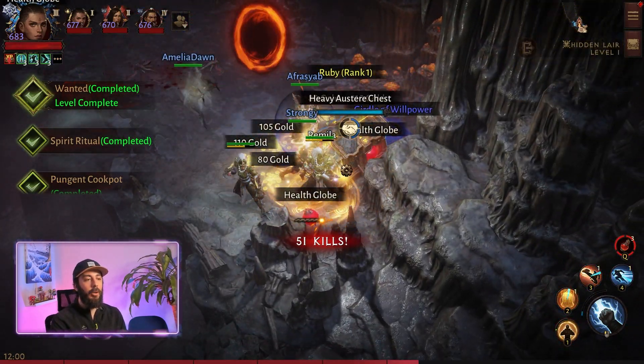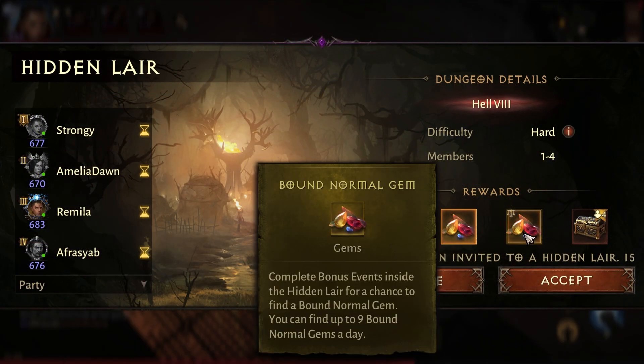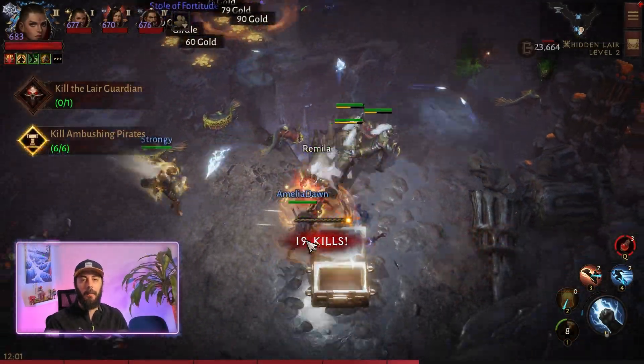You can check if you are capped on normal gems from hidden layers by clicking on a hidden layer entrance. If the normal gem icon is grayed out, you are capped for the day.